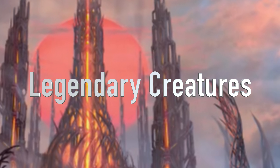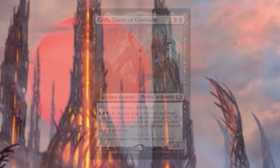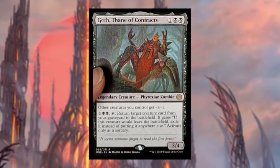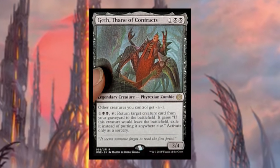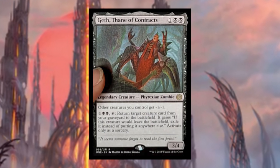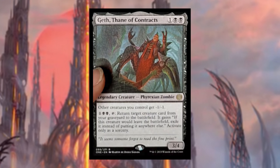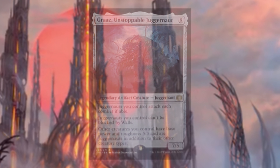Moving on to legendary creatures — these are all unofficial spoilers but I'm pretty sure they're real. First up is Geth, Thane of Contracts at one black black — legendary Phyrexian zombie. Other creatures you control get minus one minus one. For one black black, return a target creature card from your graveyard to the battlefield; it gains 'if this creature would leave the battlefield, exile it instead.' I'm not sure exactly how you build around this, but I'm sure somebody will figure it out.